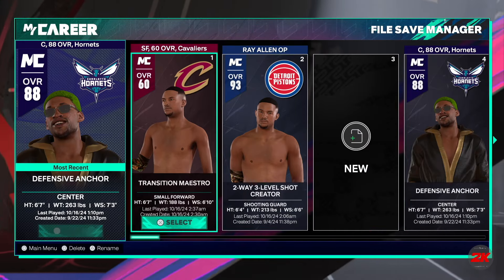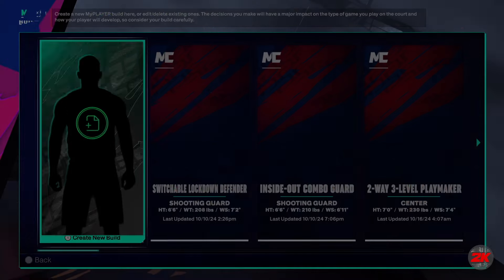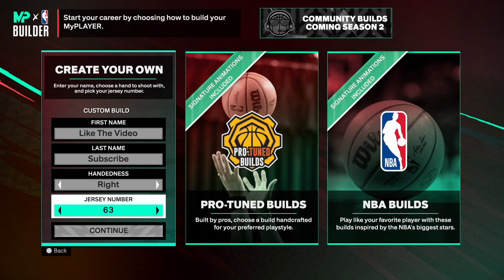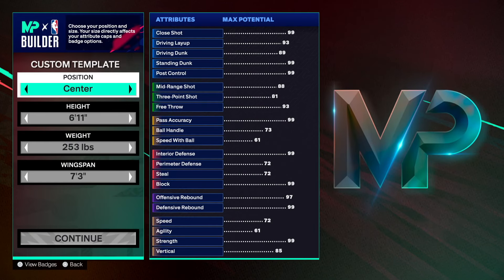We're gonna go to the MyCareer builder. First and last name, right hand, jersey number — I always forget the jersey number, but we're just gonna go 99 because we want to get our player to 99.